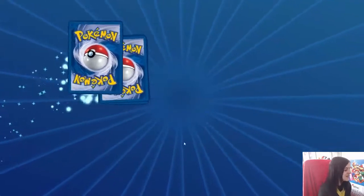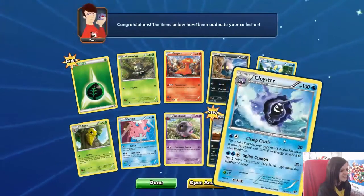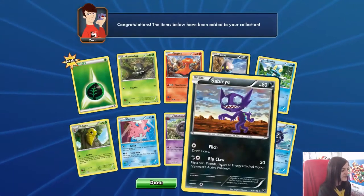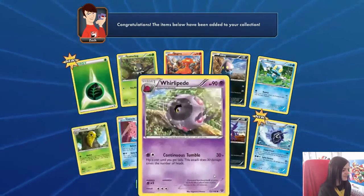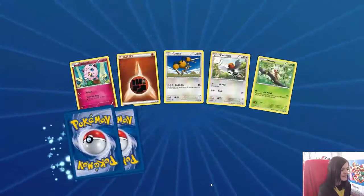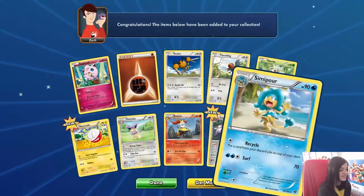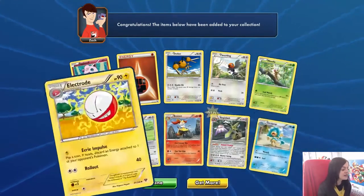Can we get one more EX? This is our ninth pack. No, not in this one. Cloyster and a Sableye reverse. Last pack — can we get one more EX to beat the last video? Aegislash reverse and our rare is a Simipour. Great.